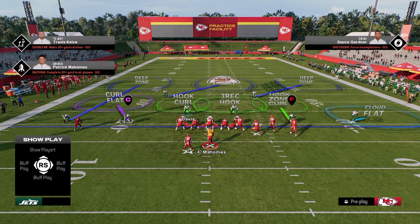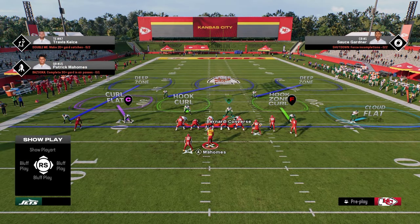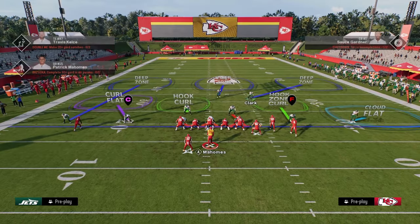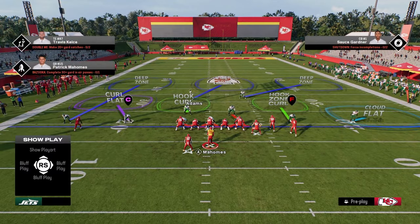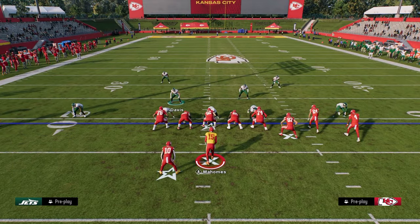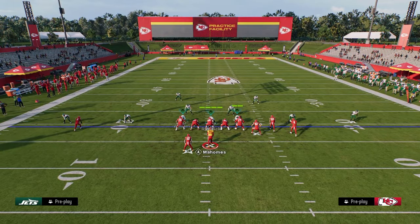We're going to use either middle linebacker — in this case, this guy. So as you see, we're rolling our coverage. By roll, we mean we're rolling our safety: this safety is going from the left side of the field to the middle of the field, and this guy is going from his position all the way outside to defend any kind of deep corner route. This is really effective because it's designed to slow down the bunch side and allow us to cut crossers on the backside.